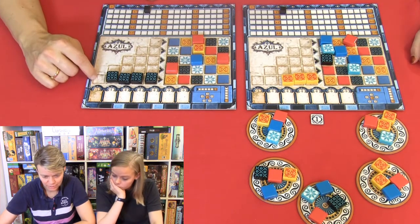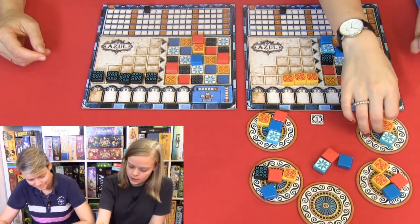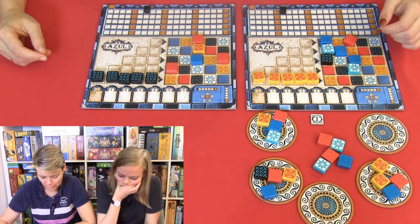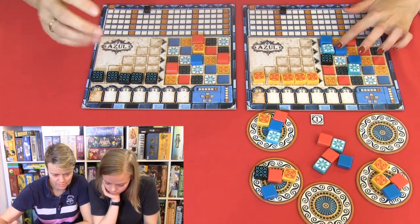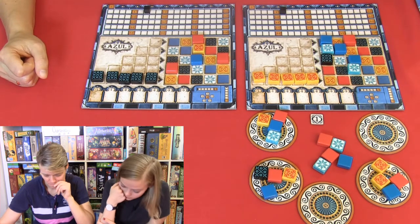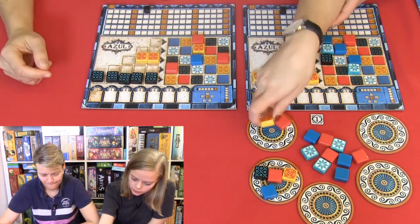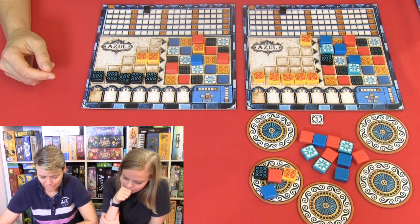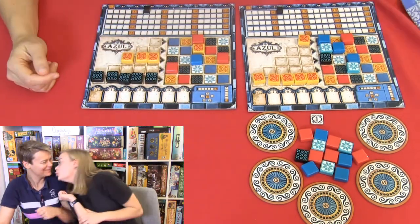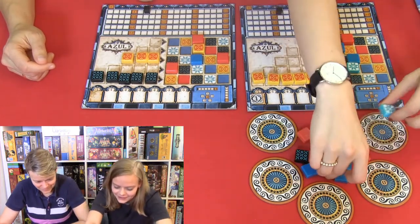I definitely want one of the black ones so I can finish up this row. So I think I will take this one up here. I'm going to take these two to make sure. Now what I want — I would like that one. Maybe, maybe, maybe. Just do it. Maybe I should take these two. I'm going to take this one. I'm going to take this one — there you go, Lina. You will take the first blue. Well, thank you. You're welcome.